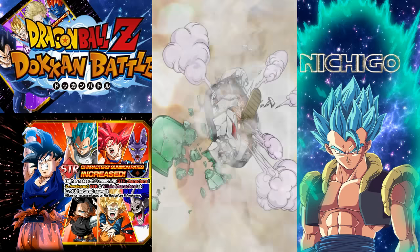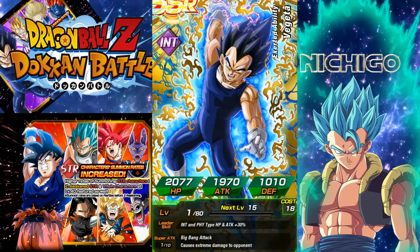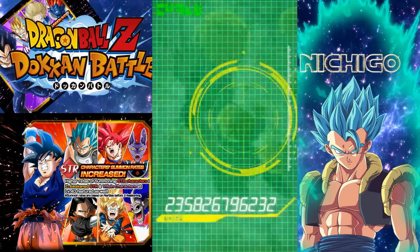Oh, another SSR. Wait, what? We just did the strength banner. What the hell? This card's amazing now, especially because the intelligence nuker lead just came out for Japan. What the hell? We just did the strength banner.